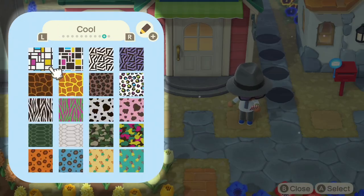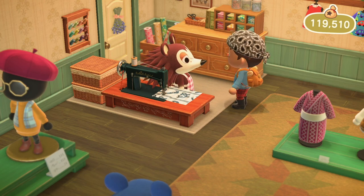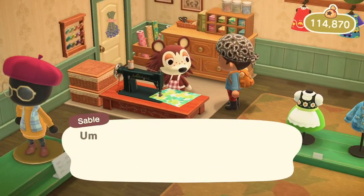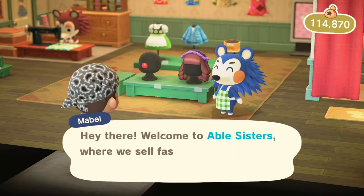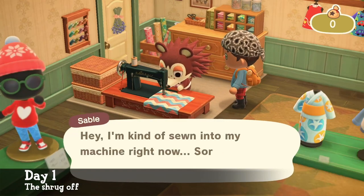11 Sable Patterns — that's how many patterns you can now get from Sable. If you've recently gotten Animal Crossing: New Horizons, you might be wondering how. You might have spoken to the grumpy Sable who seems to always be too busy to talk to you, let alone give you anything. Mabel is the friendly blue one that greets you whenever you walk in. Sable is the brown one that's always sewing.